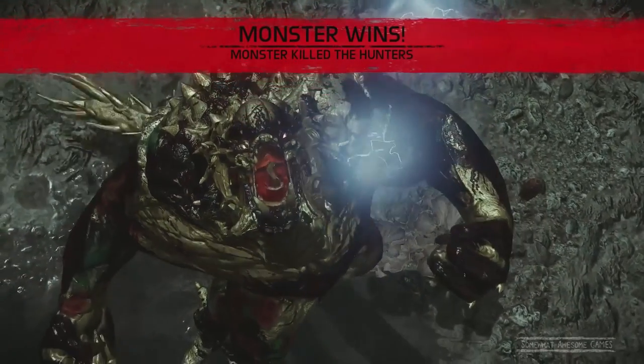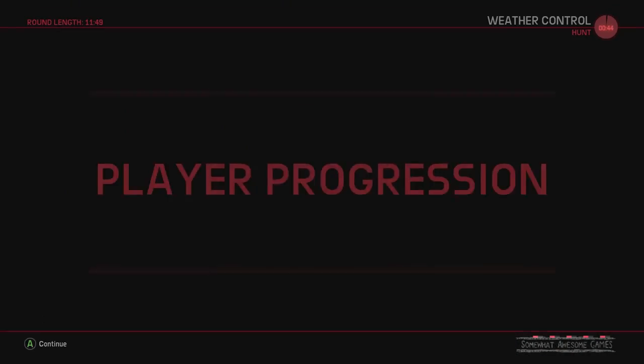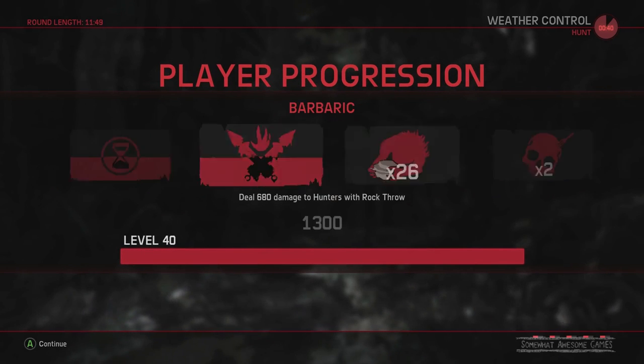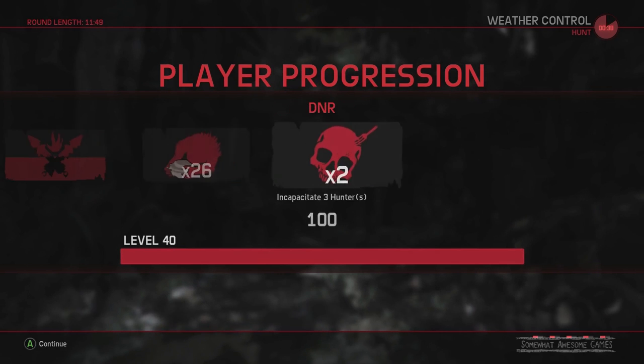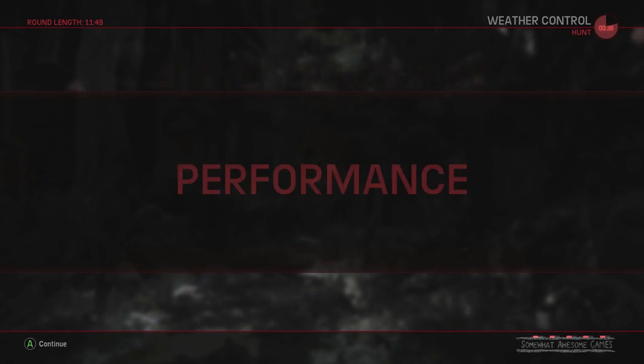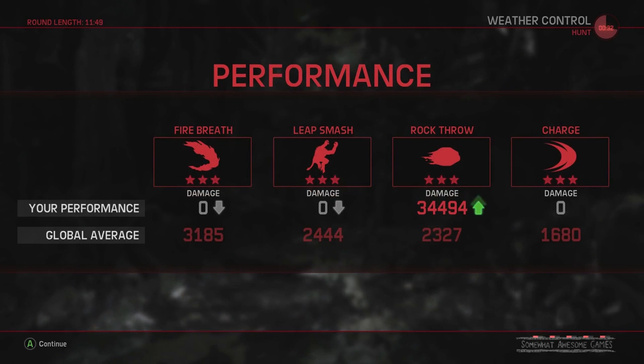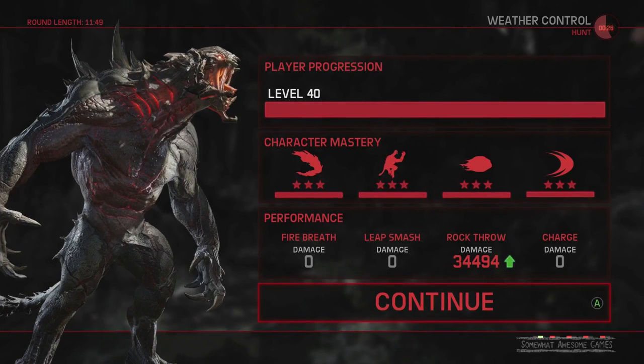Just straight up rock throws all around — such a fun move to do. There is nothing more fun in this game than throwing rocks. Honestly. You guys have to get on the Goliath and just start chucking rocks at people. That was fun. I thought we might have to go to Stage 2, but once we got away and could get some armor up, I was like, okay, we can do this — we can turn this around. 34,000 damage on the rock throw! That was ridiculously fun. I hope you guys enjoyed this video. If you did, be sure to leave a like, and don't forget to subscribe for more Evolve.